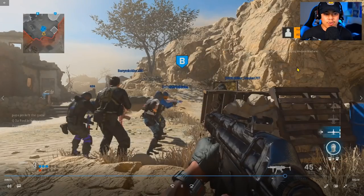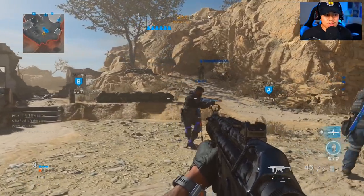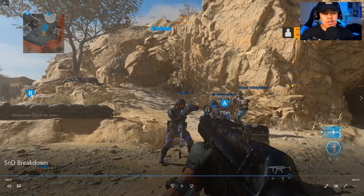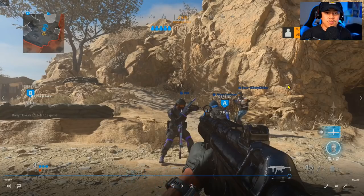We're up three to one, things are looking really great, and we actually made the enemy team rage quit. That's unfortunately something that does happen, so I'm going to bring you guys a different gameplay. Hopefully that first breakdown was very informative — if you made it this far, drop a like, and if you want to see more Search and Destroy breakdowns, leave a comment below.